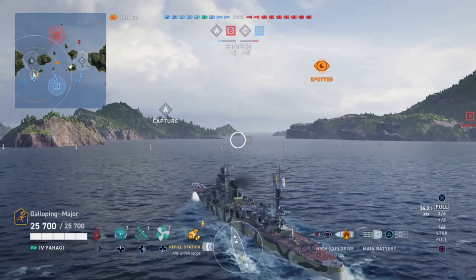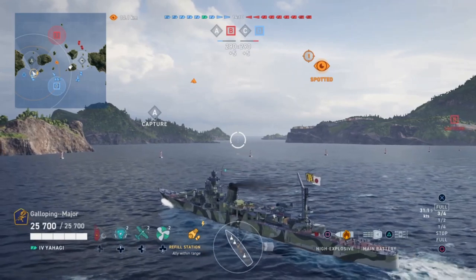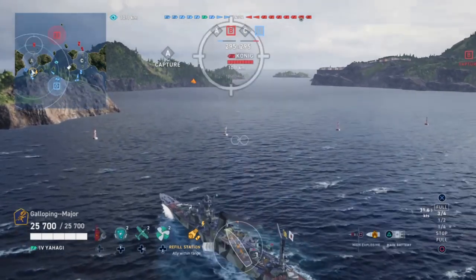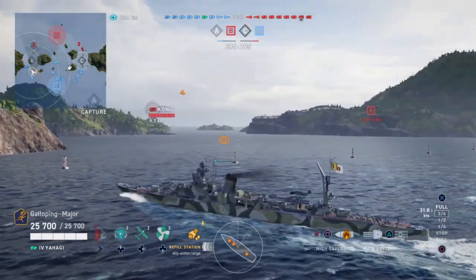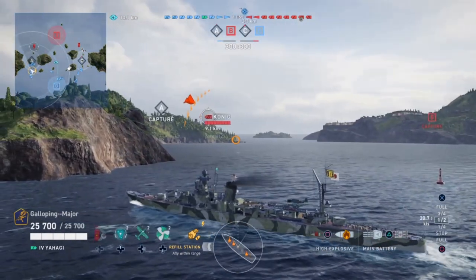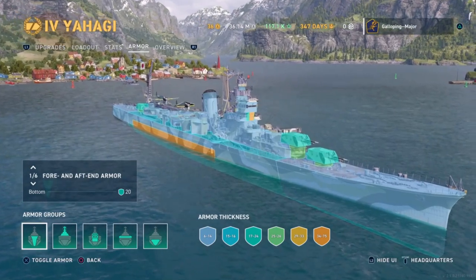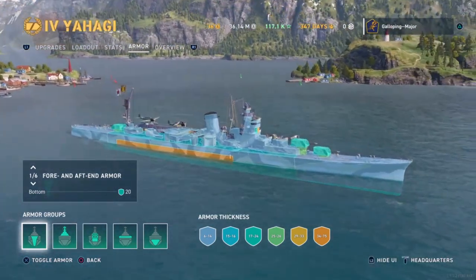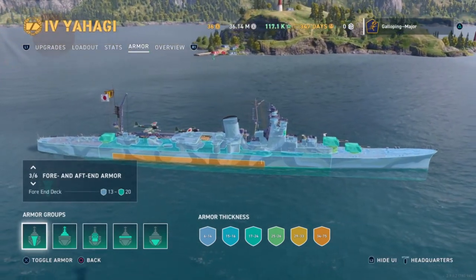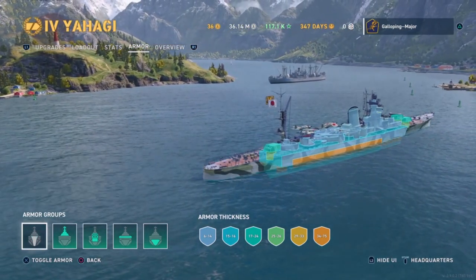Survivability-wise, in comparison to tier 4 tech tree cruisers, she has a below-average HP of 25,700 and no torpedo bulge to mention. From looking at the banding of the armor it would appear she's on the thin side, but it's best to check the armor view in port. Her bow and stern ends are very thinly plated — mostly around 13mm — so not going to be very resistant to a lot of shell calibers.